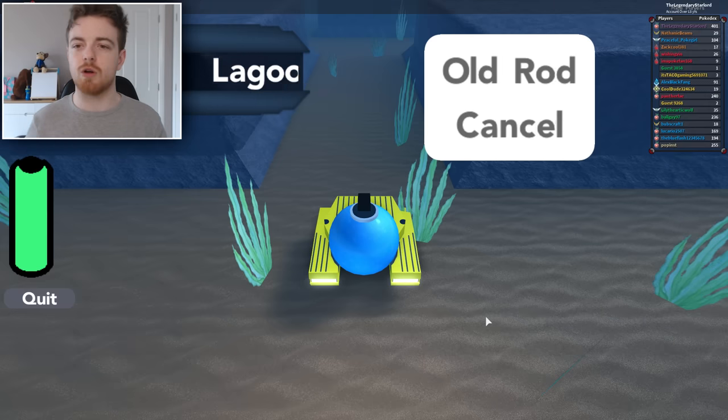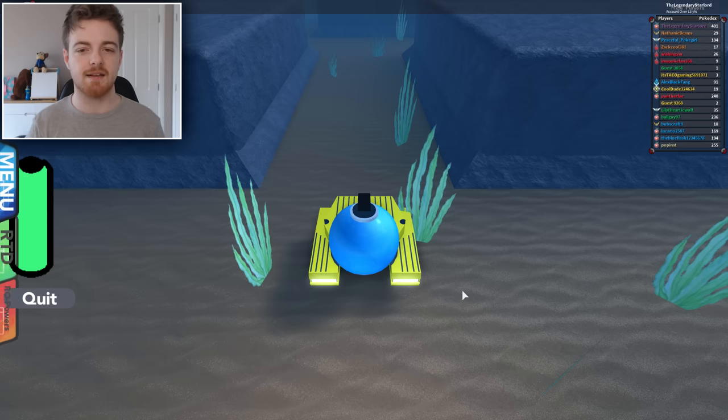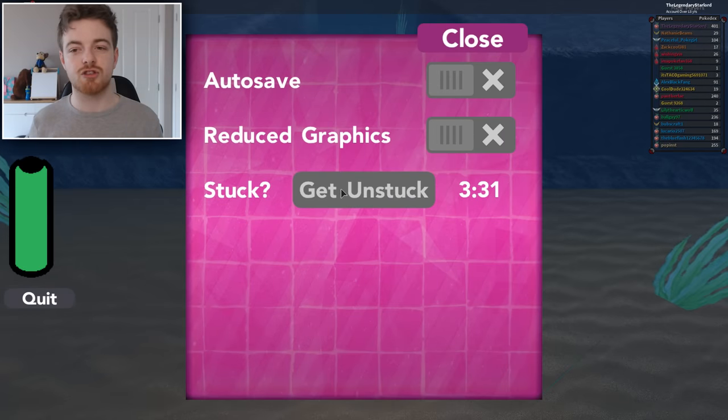This is where you must not move — do not move anything. What we're going to do is click on old rod, and you will see yourself whip out your rod, and it'll say nothing seems to be biting. But after you've done that, it will actually bring up your menu, your RTD, and your RO powers.